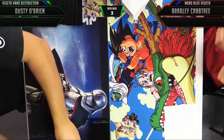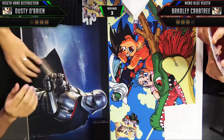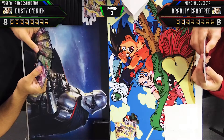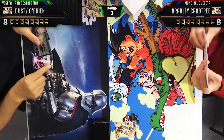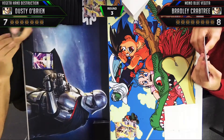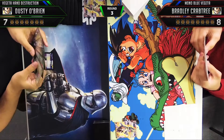Thanks a lot, guys, and enjoy the video! Hello everyone, welcome to Round 3 of the TCA Gaming store tournament. I am playing Vegeta Hand Destruction on the left, and my opponent Bradley Crabtree is playing Mono Blue Vegeta on the right. First thing we're going to do is take a life off Vegeta's ability and then play out a Boo — pretty good little turn one.